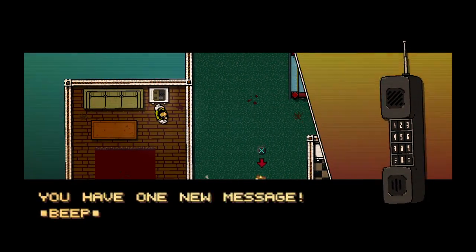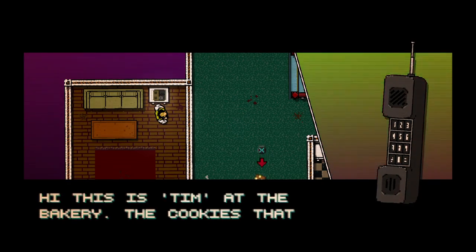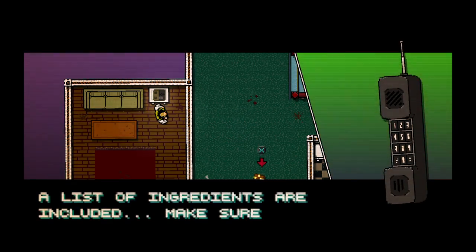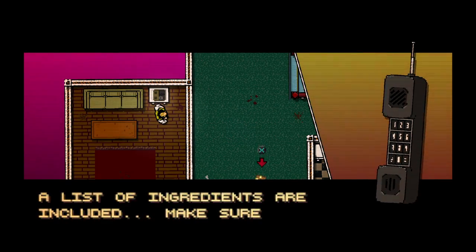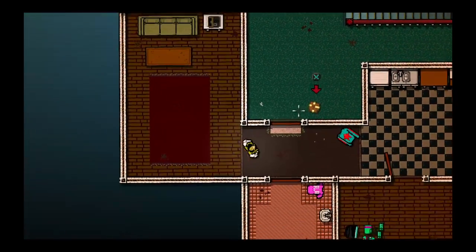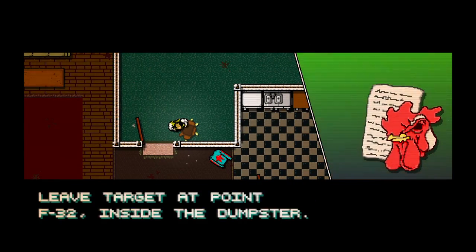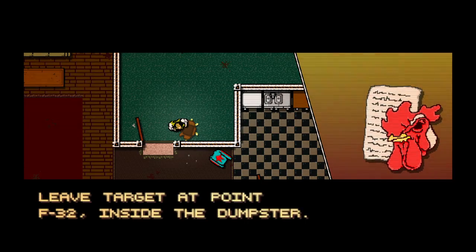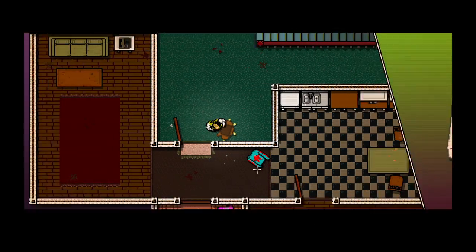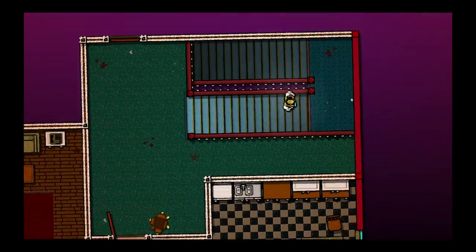You have one new message. Beep. Hi, this is Tim at the bakery. The cookies that you ordered should be delivered by now. A list of ingredients are included — make sure that you read them carefully. The target is a briefcase. Discretion is of essence. Leave target at point F32 inside the dumpster. Failure is not an option. We'll be watching you.